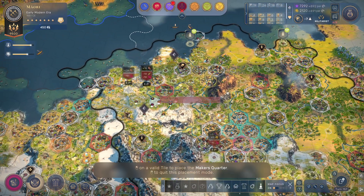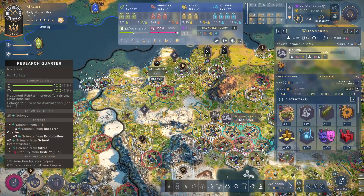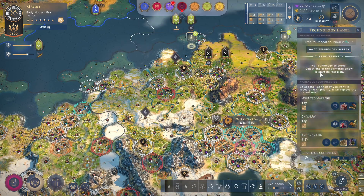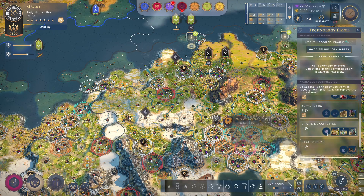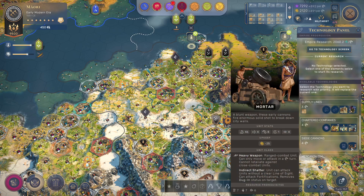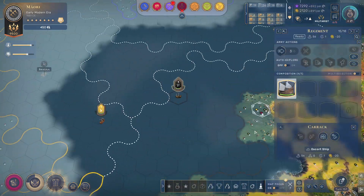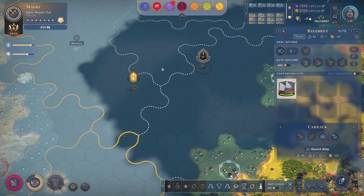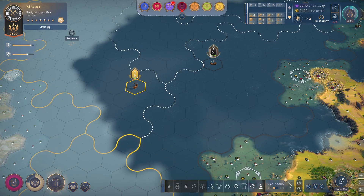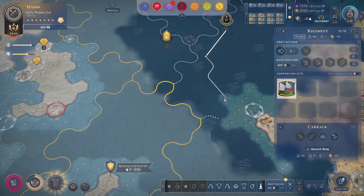Let's do more production. The harbor can be done a little bit earlier. Charter companies for the money is going to be good. Siege cannons are probably better actually, because we are going to a big war.